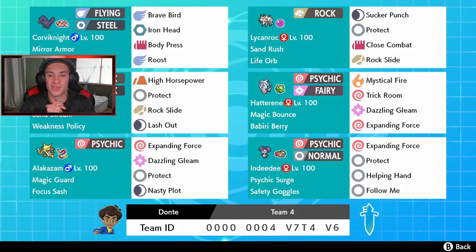Hatterene can set Trick Room with Mystical Fire, Dazzling Gleam, Expanding Force, and has a Berry plus Magic Bounce. We got the psychic surge setter Indeedee with Safety Goggles so it takes no damage from weather conditions, with Expanding Force, Follow Me, Helping Hand, and Protect. Alakazam is a force to be reckoned with - Expanding Force, Dazzling Gleam, Protect, and Nasty Plot. If you can set up Nasty Plot and hit with Expanding Force, it's game over.